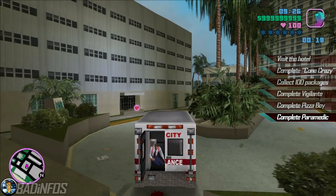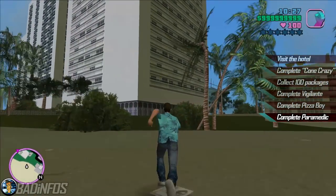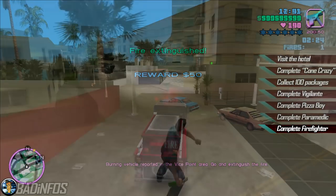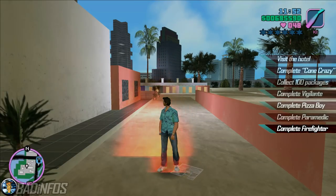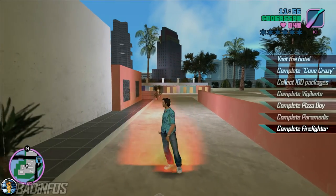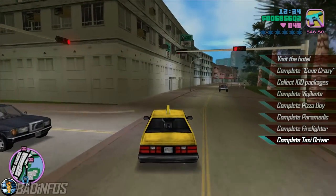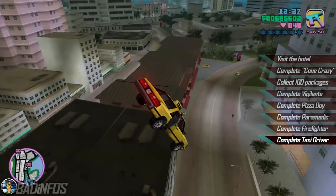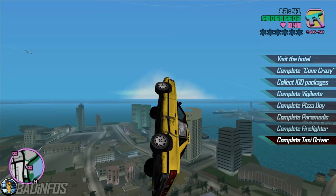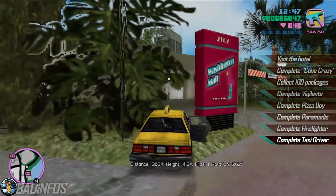Next you want to do Paramedic because it gives you infinite sprint — again useful during missions. Next we have the Firefighter side activity. During some missions you might get set on fire, and completing Firefighter makes you fireproof, that's why it's best to do it right away. Completing Taxi Driver unlocks the taxi boost. It's not very useful during the missions but can help you out during police chases. So pass it early on, and that's all the preparation you need before starting the storyline.